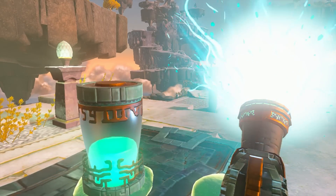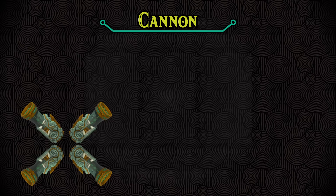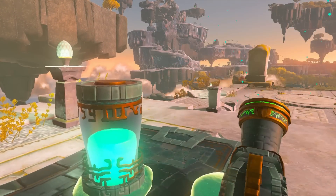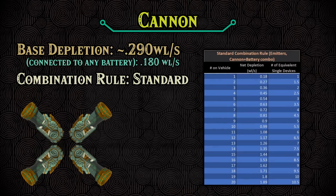Now that you understand the basics, let's address the one major headache with these things: their interaction with cannons. Cannons actually have a different depletion rate when powered by a battery compared to when powered by the energy cell. Remember how in part one we found that the cannon depleted the cell somewhere around 0.29 wells per second? Well, when connected to a battery, their depletion becomes 0.18 wells per second instead. What's more, instead of having a staggered, janky depletion pattern like when powered by the cell, they deplete batteries in a smooth, linear manner like every other device. Despite these changes, they still abide by the standard combination rule, so our table describing emitter behavior from part one perfectly describes cannons — but only if they're connected to a battery.